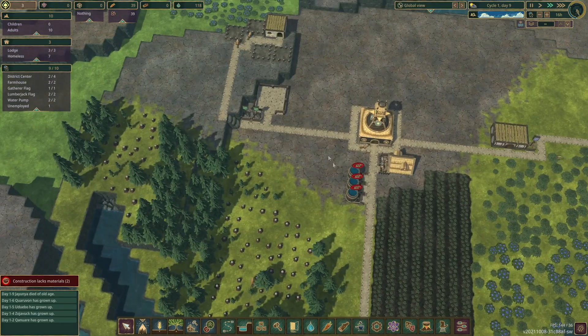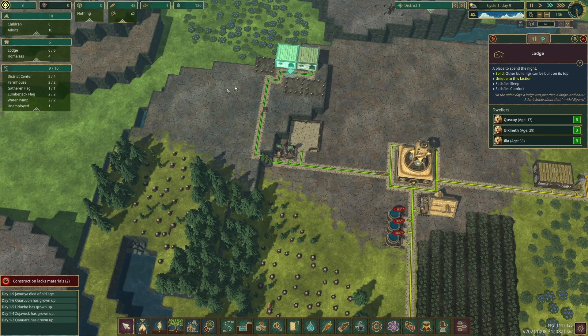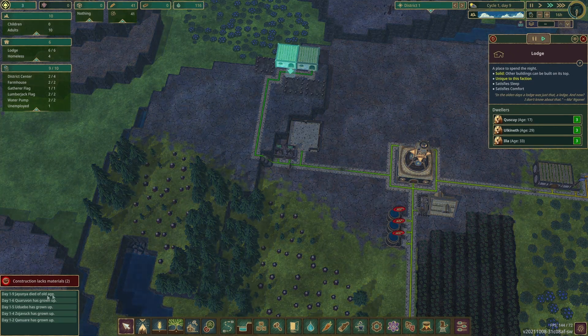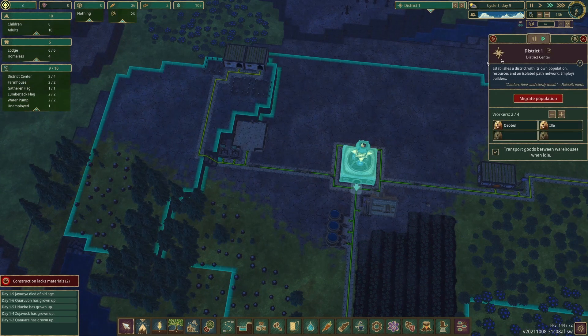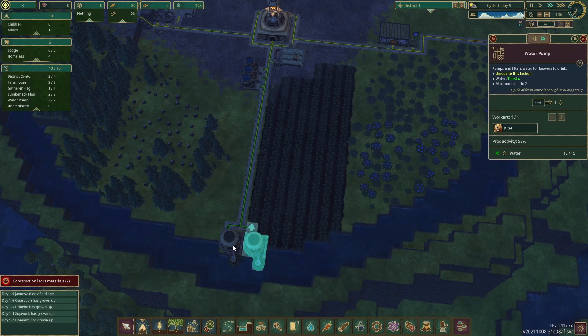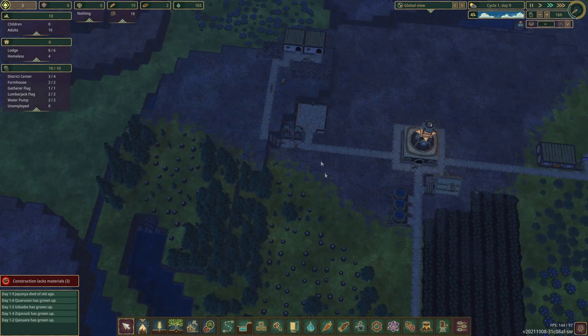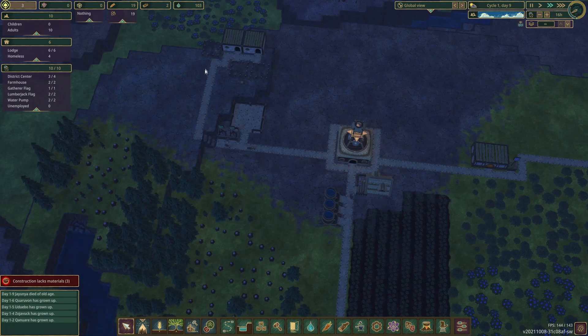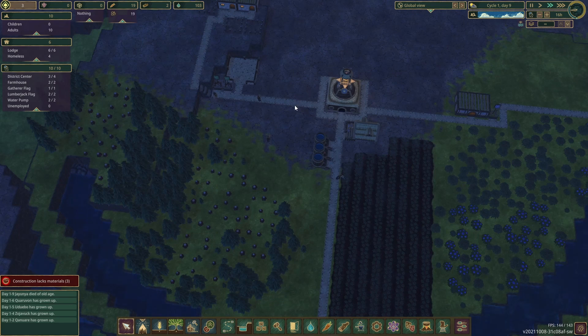I might want to look into getting some more houses once these are done. We did lose one beaver to old age, so we're down to 10. As soon as these houses get built we should get more — we just don't want to drop too far below that. We still have four homeless beavers, but this house is about a quarter done and that should get all but one beaver living inside.